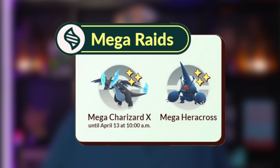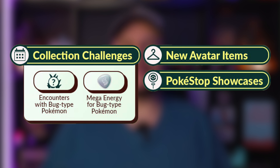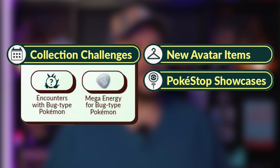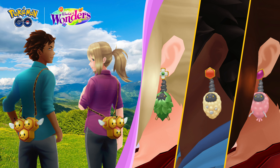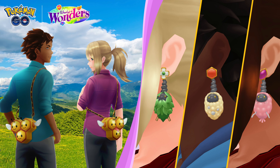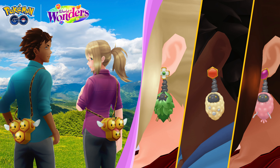There will also be showcases and collection challenges for this event. The collection challenge will reward encounters and Mega Energy for bug types. Additionally, there will be some new avatar items added to the store: a Combee backpack, as well as three sets of Burmy earrings.